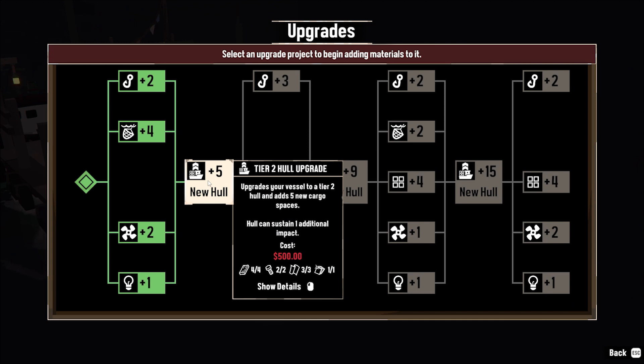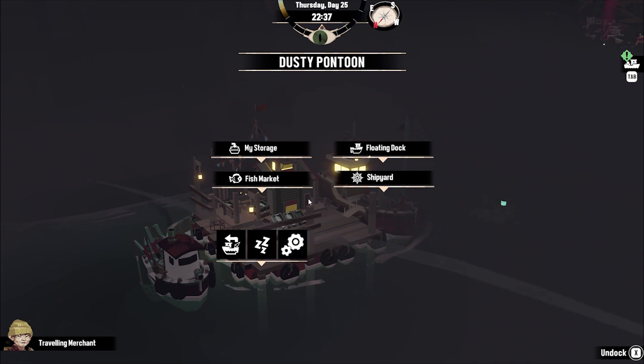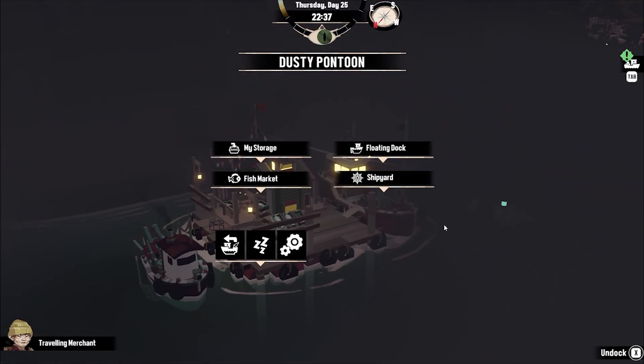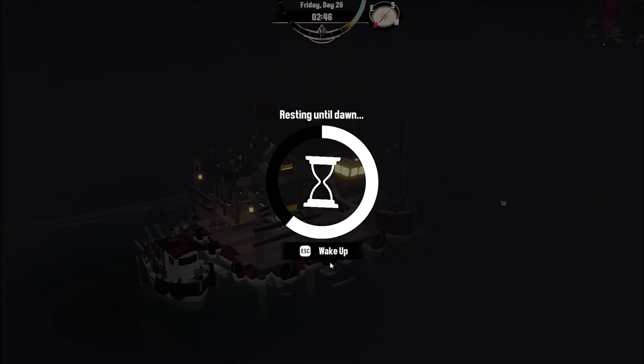So in the floating dock, pretty much all we need now is the cash to do it. Let's put this stuff in anyway, because it will free up our storage space. I suppose now we probably just should do fishing for the next couple of days, just try and get up to 500 bucks. This will give us a tier 2 hull, which hopefully means it will be able to take a little more damage - and five additional cargo spaces. Hull can sustain one additional impact - so we've got three currently, this will give us four. And five new cargo spaces, which will be cool. Sort of get our oceanic thing back - that's what I'm thinking.